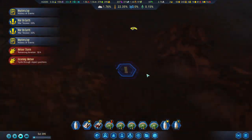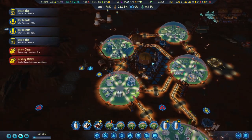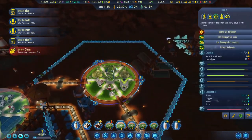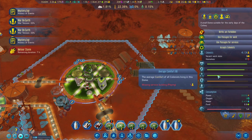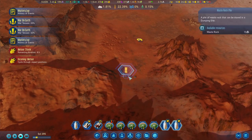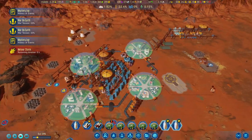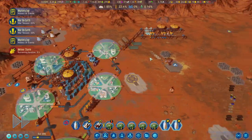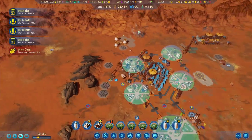Let's upgrade this one as well. Meteor incoming - we should be fine. How is this dome doing in general? Comfort is actually very good, surprisingly. Something is going up and I'm not sure why - did we build some forestation? Just curious why it's going up.